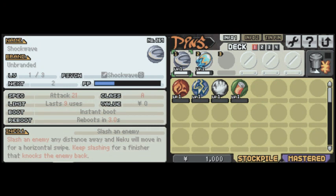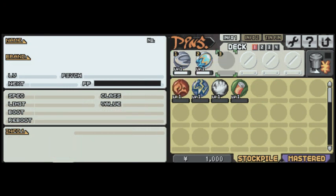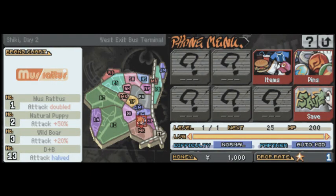Because we now have an extra pin slot, we're going to go with — actually, I want to show off healing, so I'm going to put the Cure Drink on for one fight. Essentially, instead of running out of uses over time, you tap it once, you get one use out of it and it's done — it never reboots. With that, I'm going to stop and restart my recorder right here, so if you guys will give me just a second.